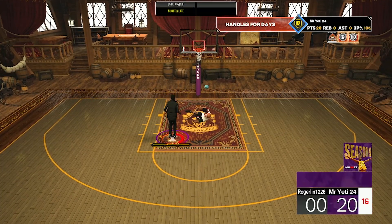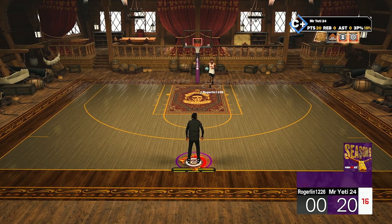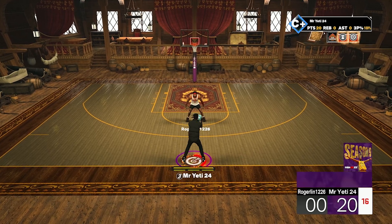The rest of the badges that were added I'll put on screen right now — you can pause and read them. The ones I really like for guards are Speed Booster, Open Looks, and Spot Finders.